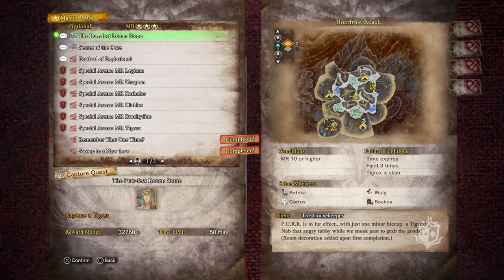The Perfect Room quest - it's a capture, so I better not kill it. Capture Tigrex in Hoarfrost Reach. I'm going to eat for Feline Cleats so I don't get slowed down by the snow. This is 32,760 zenny from the housekeeper - I'll do anything for the housekeeper, that's my boy.